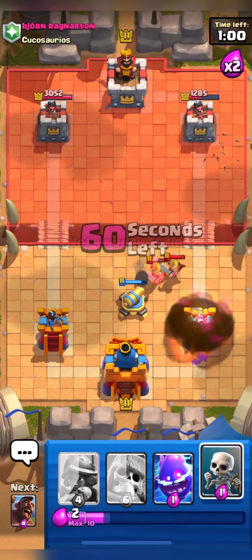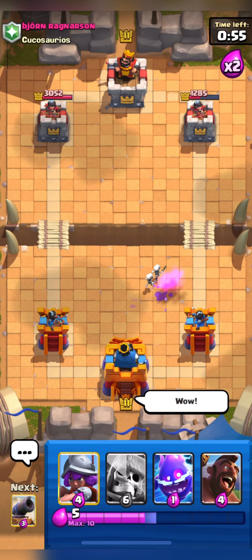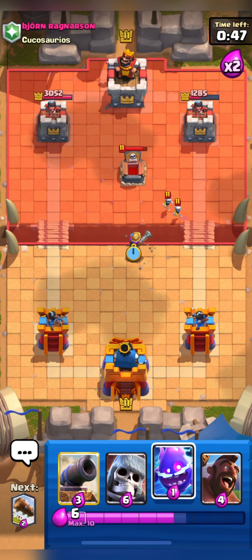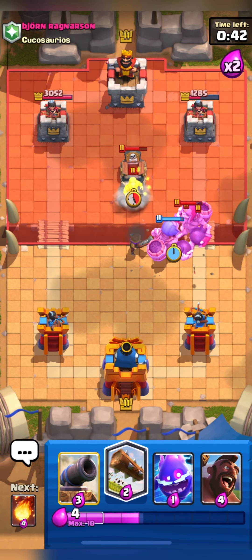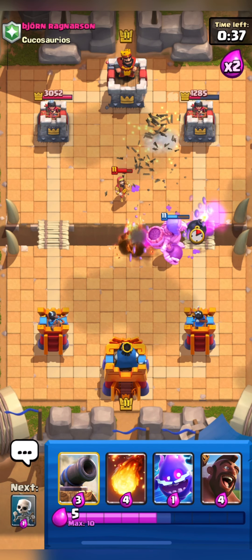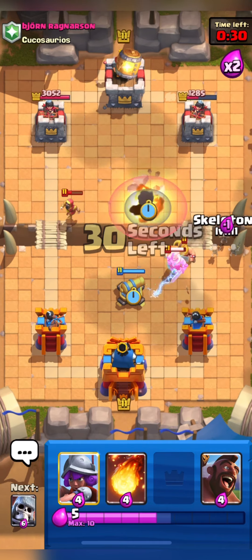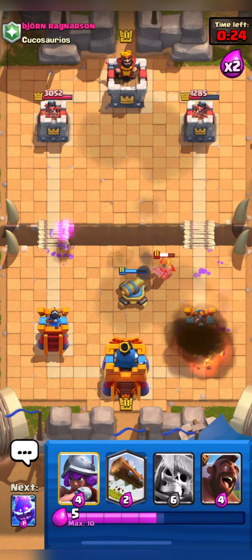He also has a Goblin Barrel — this is going to be a very weird deck. He has Goblin Barrel and Skeleton Giant. I'll take out his Tombstone using my Musketeer. He put down his Skeleton Giant so I'll also put down mine. I'll Log his Wizard and Tombstone and then go in with my Hog attack. He used his Elite so I think he'll go with his Barrel — I'll Fireball his Barrel.